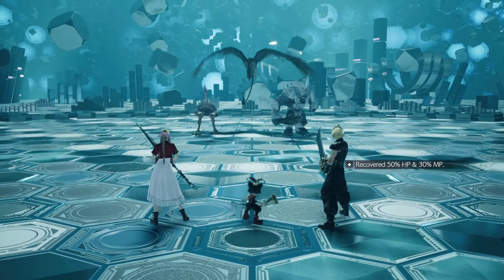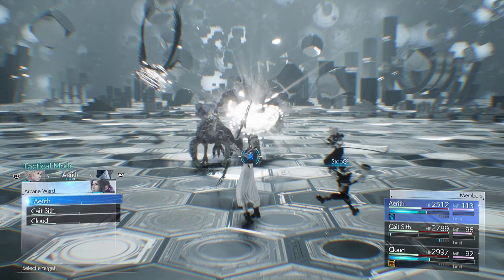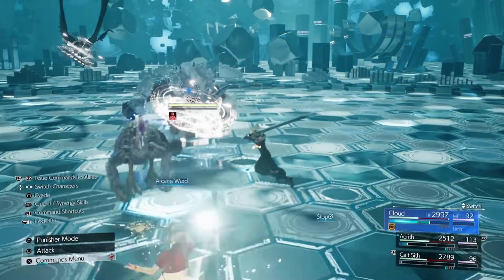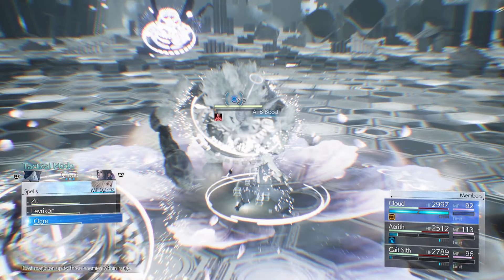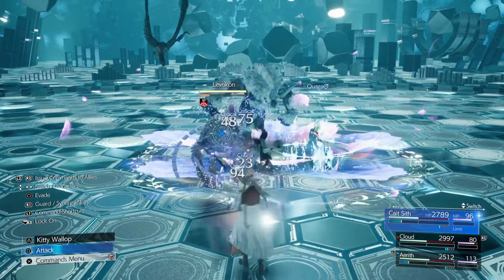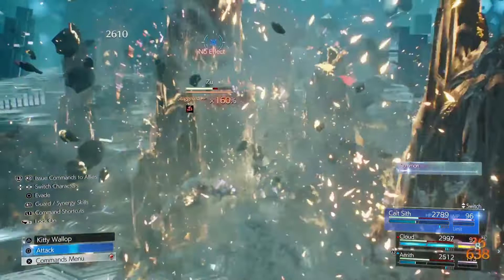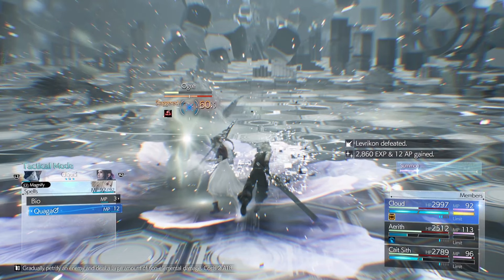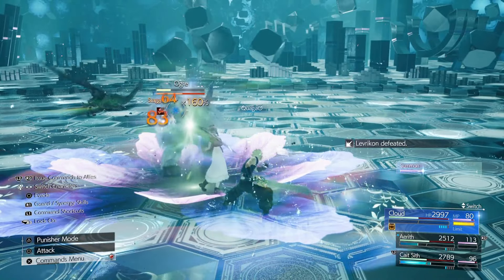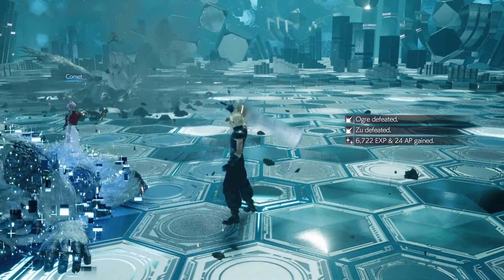Round four is nothing to worry about. Same technique: Magnify Stop on enemies, Arcane Ward on Cloud, ATB Boost, then Magnify Quake — they'll pretty much go down with the first one. Switch to Cait Sith to charge one more ATB, switch back to Cloud and cast another Quake. Because I have Magic Efficiency and MP Absorb equipped, you can see Cloud's mana is not going down. You can cast spells without worrying about losing mana, since you recover 30% mana per round.